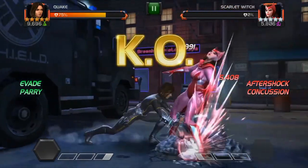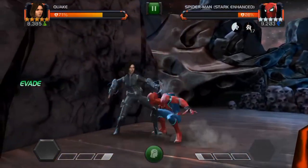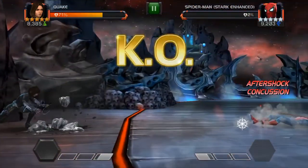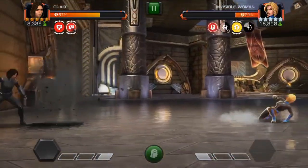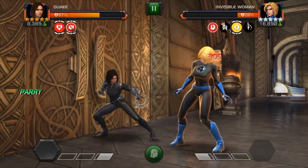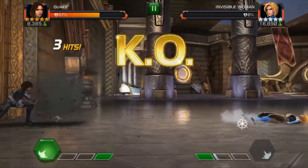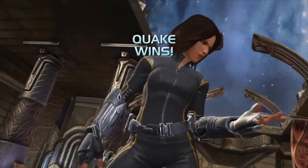Works great on people like Scarlet Witch, another one that relies on power. Or any of the Spider-Men — they can be difficult to hit, kind of a pain. And even that pesky Invisible Woman in this month's quest. Basically, if you're not attacking the opponent, all of their defensive abilities do nothing for them.